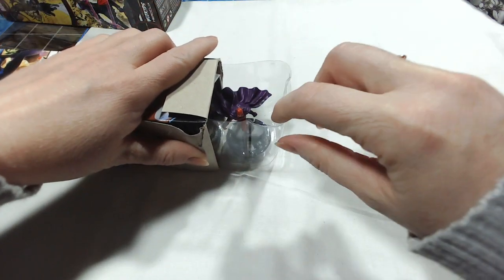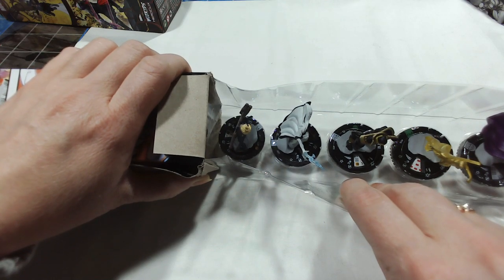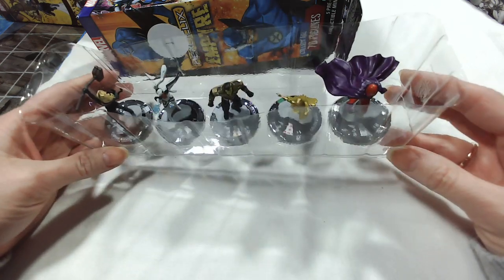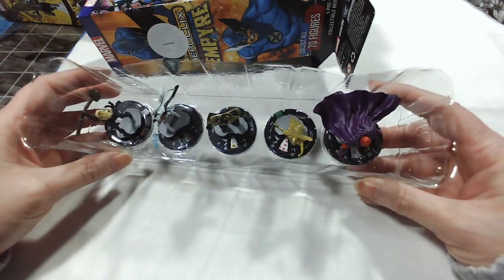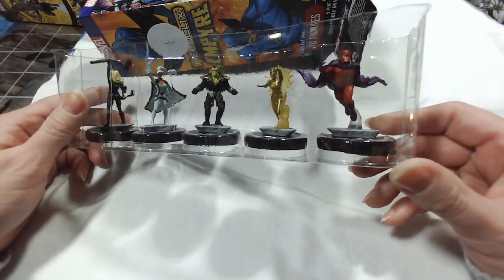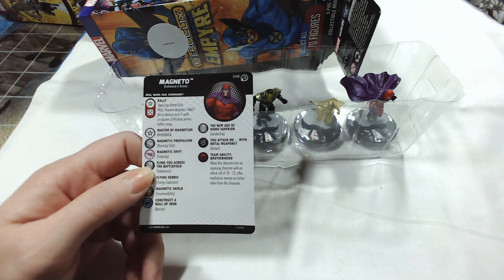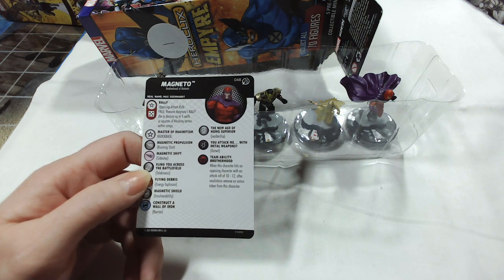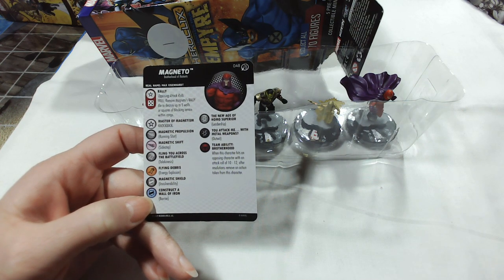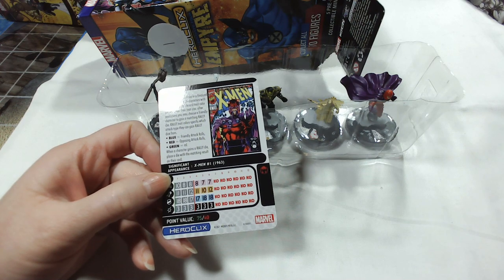Opening the second Empire booster: we've got a rare Magneto, Black Bolt, Storm, and Captain Marvel. Those are pretty standard. Magneto has Rally for five opposing attack rolls — free: remove Magneto's Rally die to destroy up to five walls or squares of blocking terrain within range. He's got Traded Knockback, Running Shot, Sidestep, Telekinesis, Energy Explosion, Invulnerability, Barrier, Leadership, Outwit, and Brotherhood. Two very different dials — the Silver dial and the Colorful dial.